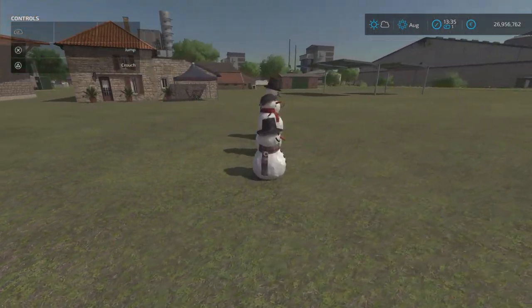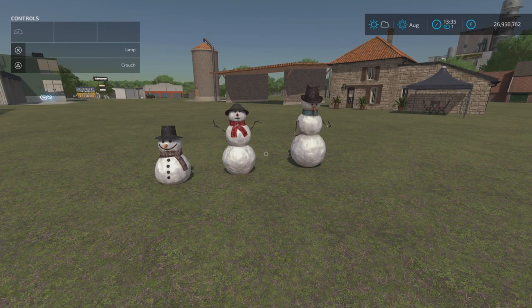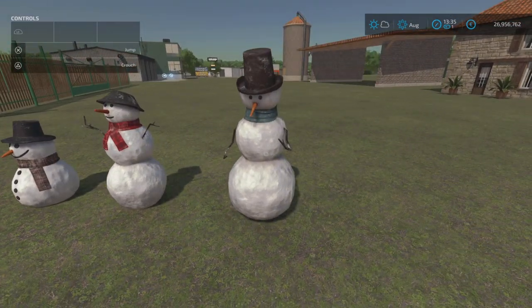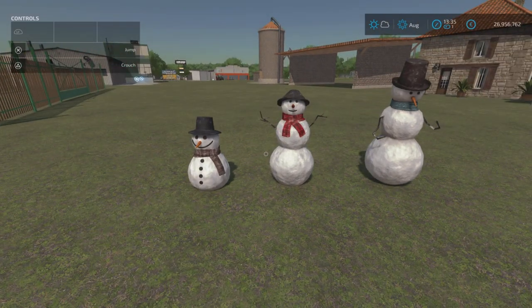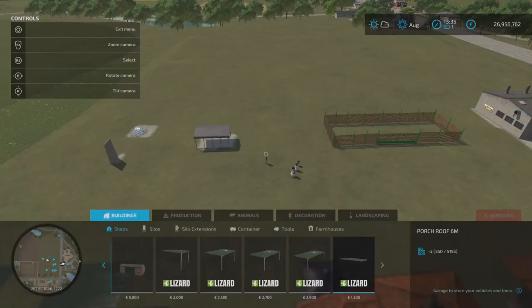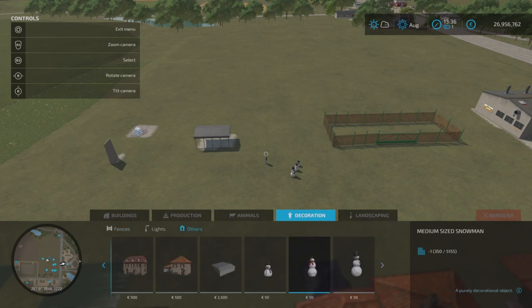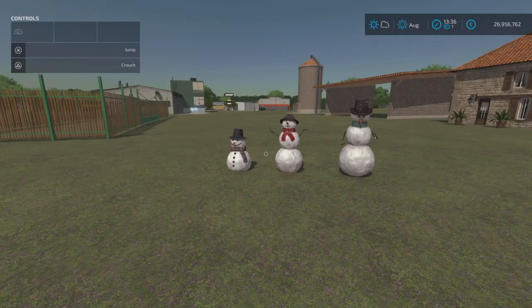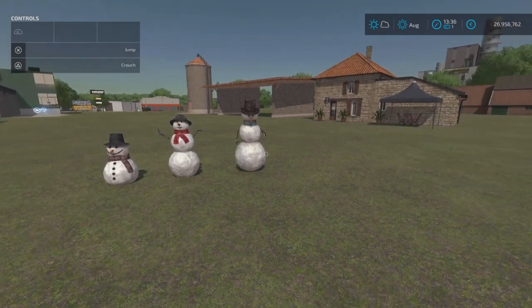Next we've got Placeable Snowmen by Top Ace Triple Eight — two slots each, and very nice decorative items. Obviously it's the wrong time of year for them right now, but if you're playing realistically when you get to December you can place these down. You'll find them in build mode under decoration and others — £50 to buy each, two slots each, and you can spin and rotate them. That's Placeable Snowmen by Top Ace Triple Eight.